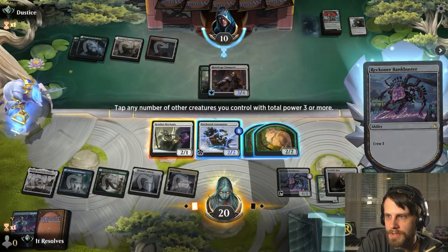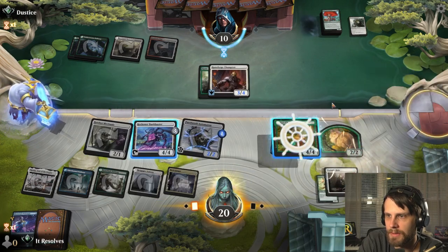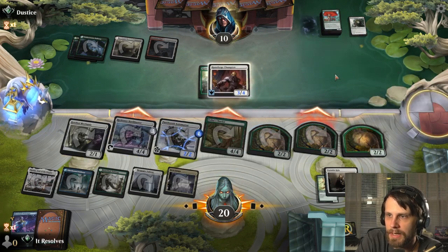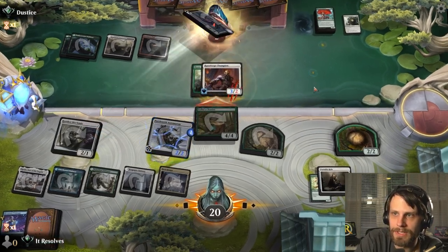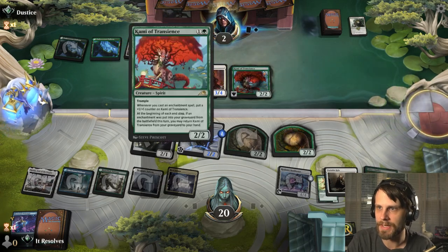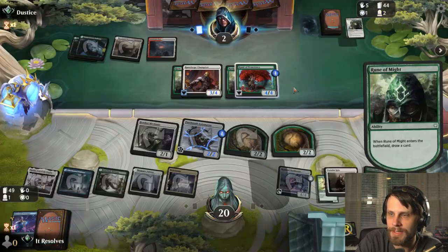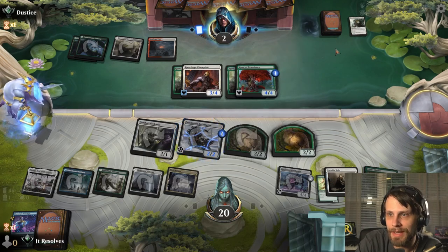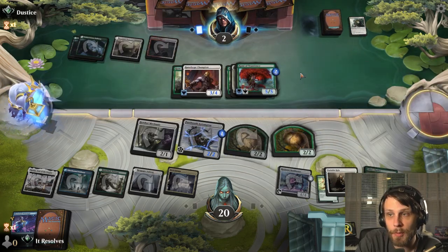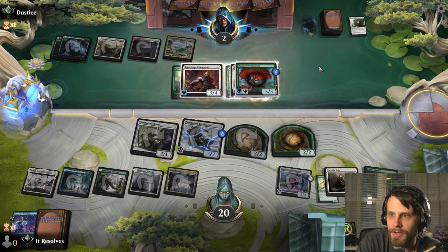We are going to attack with everything here solely to pressure them even more. They can just freely block the 2/2, and that's fine, but they're going down to two. We've got as much damage as we can possibly get. There's that Kami again, but if they don't have enough creatures, we just get to attack in and kind of win the game. Now they could have another Rune of Sustenance, but we did get rid of one of them, which is phenomenal because that lifelink is really a big damper on what we're trying to do. Oh no, they do have another one. A Portable Hole would be great; another Moonsnare would be quite good. Them gaining five life off of this is going to be a problem — no doubt about that.